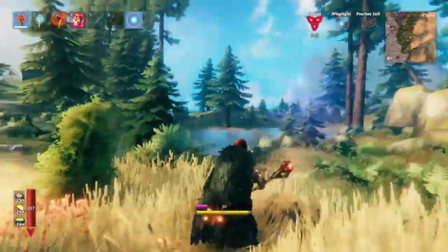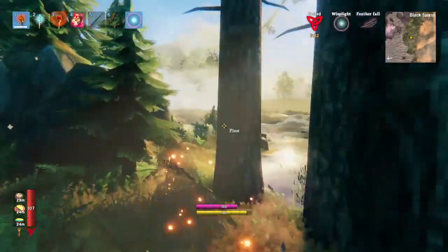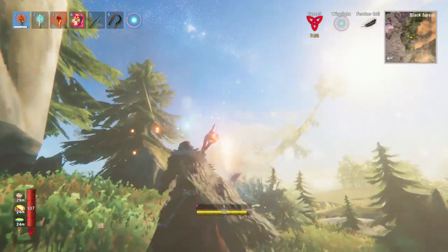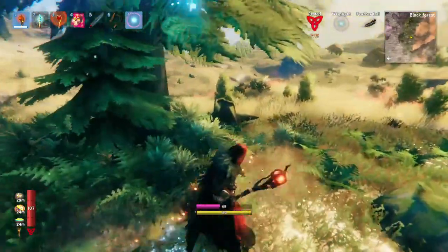But now that I'm rested, you can see that I can just run around a little bit. It still regenerates slower than stamina, but it's much faster than when you're not rested. This allows you to do a lot more damage because that purple bar is literally your damage. If you have no purple bar, you can't do any damage. The faster it regenerates, the more damage you do.